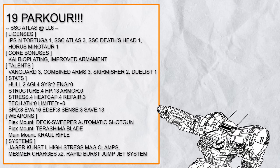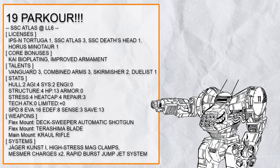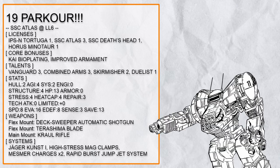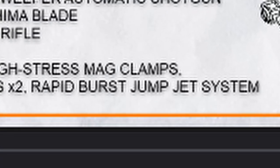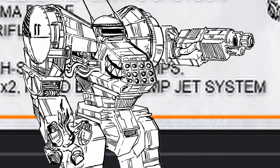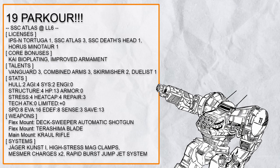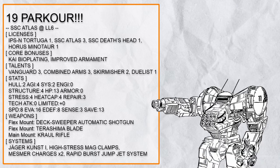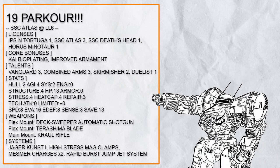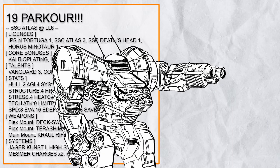Nineteenth in the list is 'Park Core,' an extremely mobile standard Atlas — and I'm not joking at all about how mobile it is. This thing has Kai Bioplating, High Stress Mag Clamp, Jaeger Kust 1, Croile Rifle, and Skirmisher. The Rapid Burst Jump Jet is unnecessary — get rid of it, you already have everything you need. Anyone that manages to chase this thing down will get plugged with buckshots thanks to Vanguard, and they have no choice with Mesmer Charges, though with only two they will run out quickly. Also, there's no heat cap — you need at least 6 at License Level 6 just to not die immediately, so don't do this.